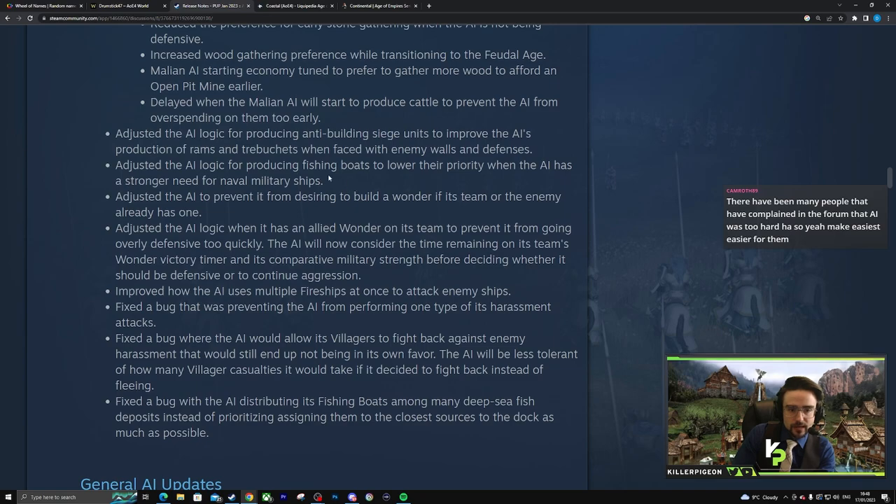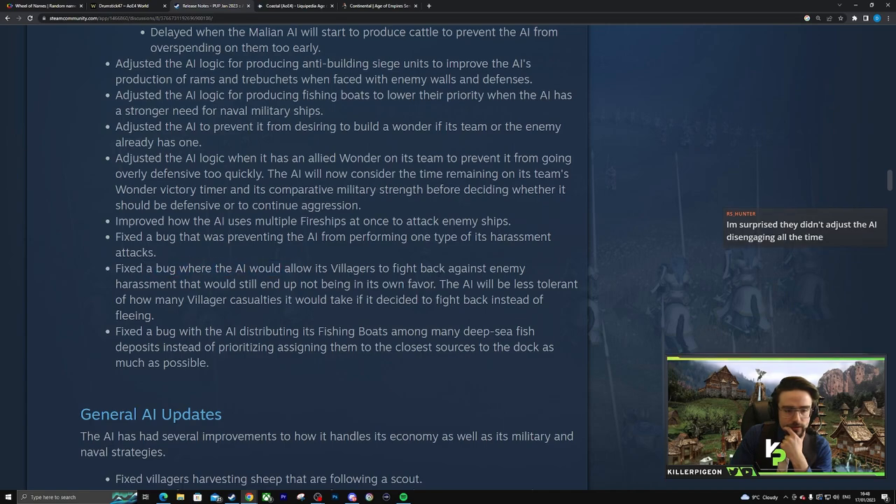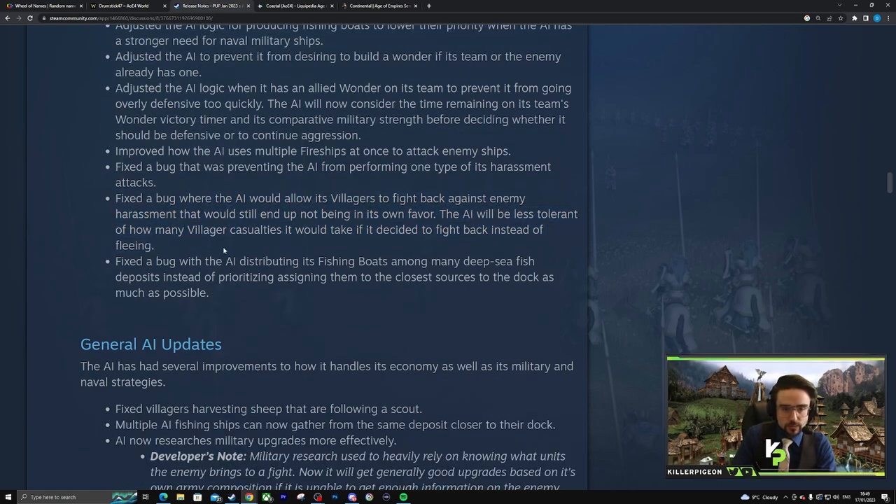There are a few things around wonder logic, and they've adjusted the AI's fishing boat production logic to lower priority when it has a stronger need for naval military — that makes a lot of sense. They also fixed a bug where the AI would allow its villagers to fight back against enemy harassment that wouldn't end up in its favor. This was a very big issue with Delhi especially, because Delhi AI would get Textiles and calculate villager fights as more desirable — we saw a French knight walk into ten Delhi villagers and they'd fight, which is terrible for them.